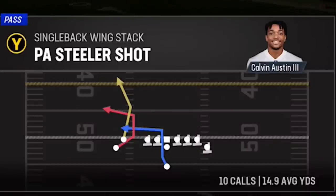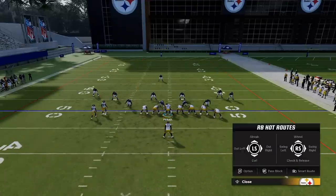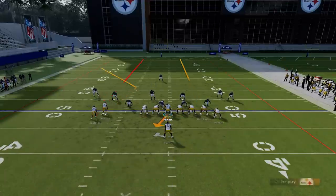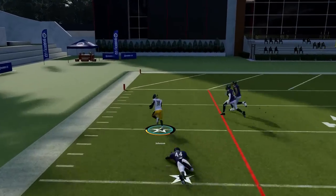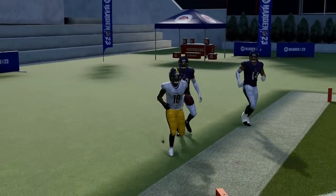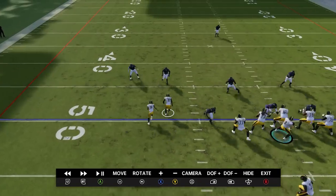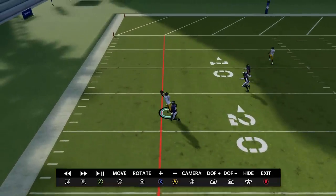The next play is probably my favorite — I went over it in a glitch routes video — and that's the PA Steeler Shot. This can really get open against anything. To set this play up, put the X route on a streak. If you want to pull back the cover one safety, you can put the A route on a streak just to make that safety stay at home. You can see how this receiver here can easily be going for a one-play touchdown from about 50 yards out. This route just gets open every single time — he bites too hard outside, and it's just a bullet and a pass lead away from being a very big play.